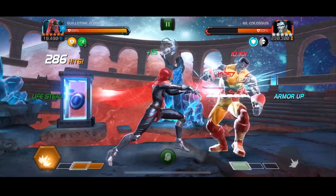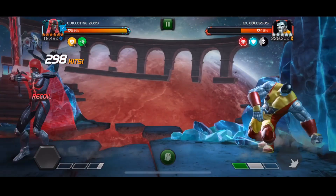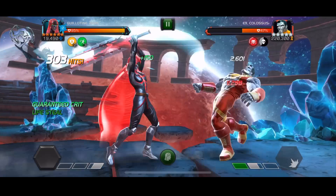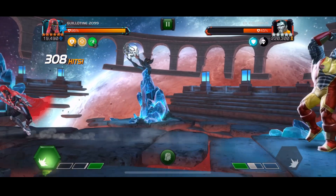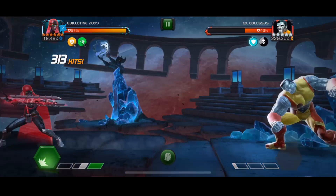At the start of the fight we used a couple of heavy attacks to get some combo shield charges as well. We have a lot of safety protecting that combo meter, because if Guillotine does get hit and loses that combo, her damage is going to go down exponentially. Between 0 to 100 hits her damage output is rubbish, but if you do finish a fight with a special 3, you can start the very next fight with 100 hits on your combo meter — and that's how we were able to instantly start this fight with 100 hits.